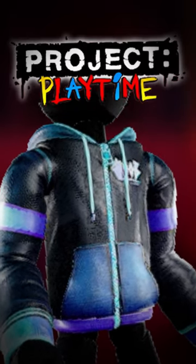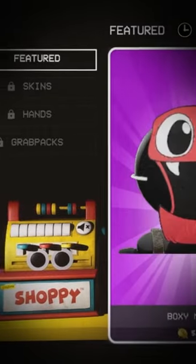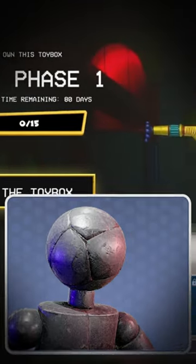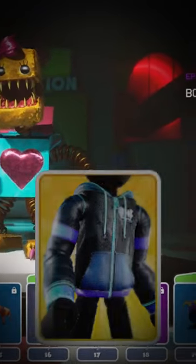Keep an eye out for these jackets in Project Playtime. In Project Playtime, each player has a skin that they could get from either the shop or through the toy box. Though there are some skins that no one could get, and one of them is this hoodie, the mob hoodie.